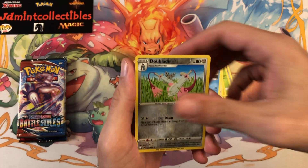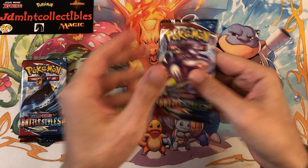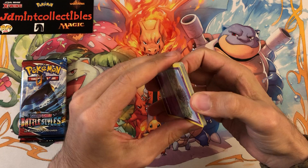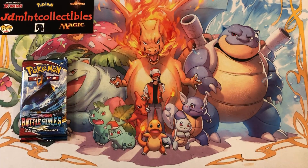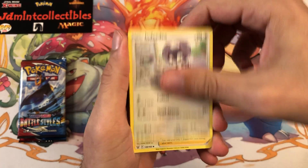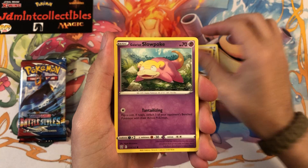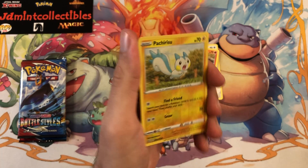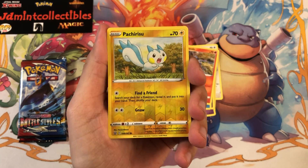Alright, so we have Dewgong and a Salazzle. Nothing too crazy so far — not the best way to start a new week, but there are some more exciting openings coming up. Definitely have some more Celebrations to go through, especially after the big pull we had on Sunday, so if you didn't see that definitely go back and check it out. Getting closer and closer to completing the Classic Collection part of that set — I'd love to complete it before the end of the year.